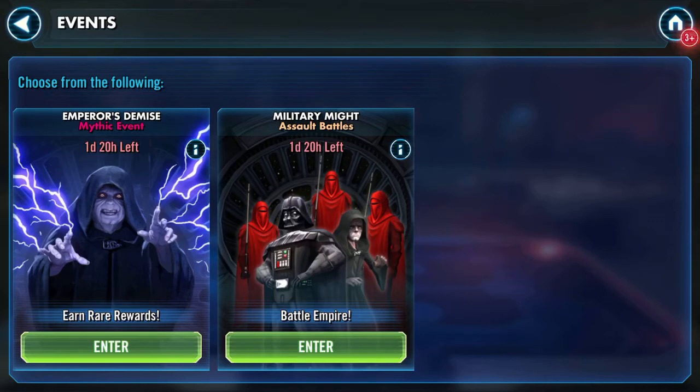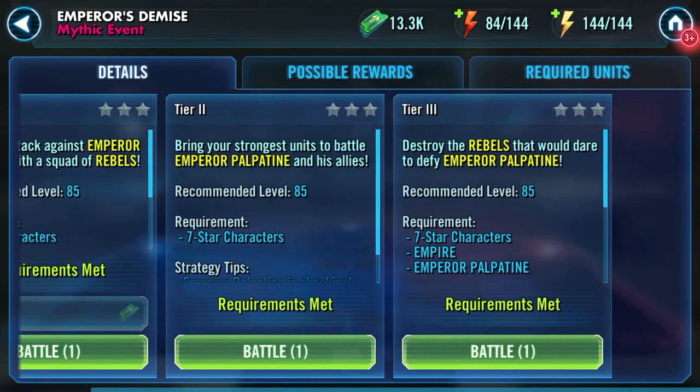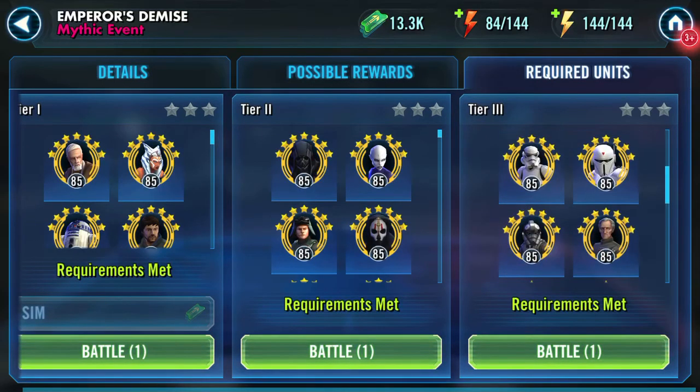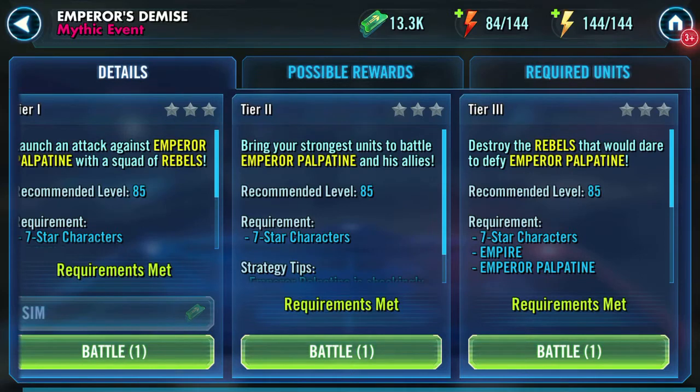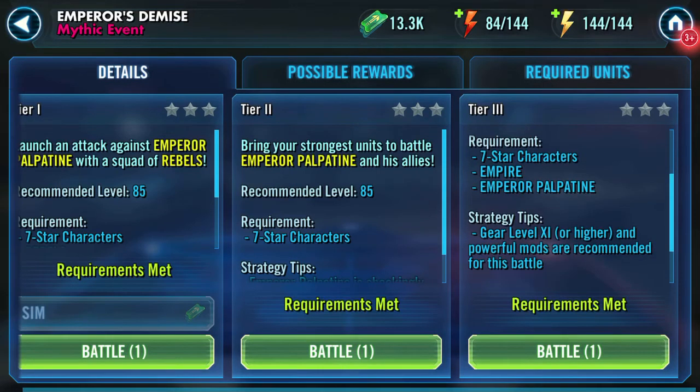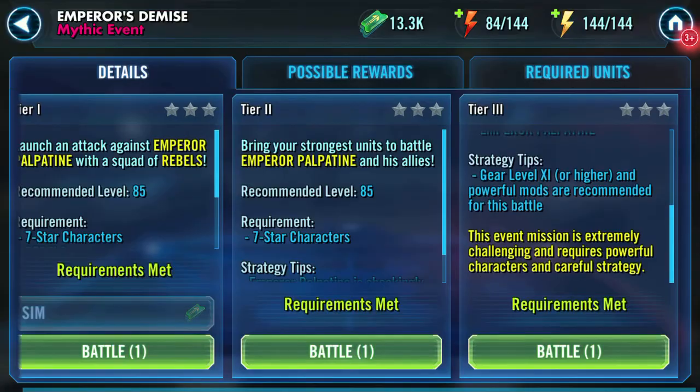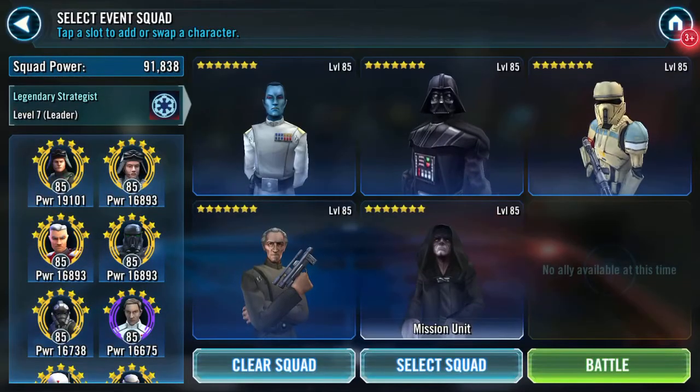Good afternoon YouTube and welcome to Emperor's Demise mythic event. It's been live for four hours. Looking at required units in details: to destroy the rebels that dare defy Emperor Palpatine, you need seven-star characters — Empire and Emperor Palpatine.